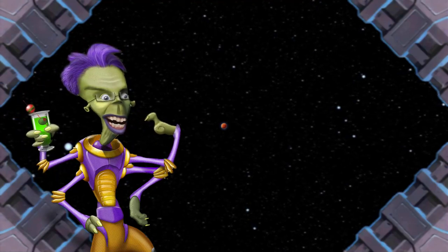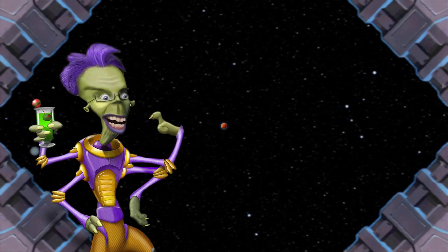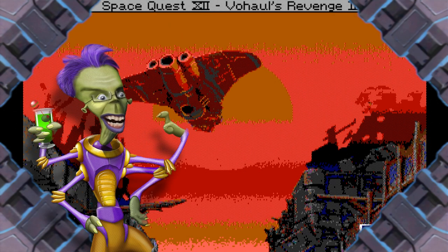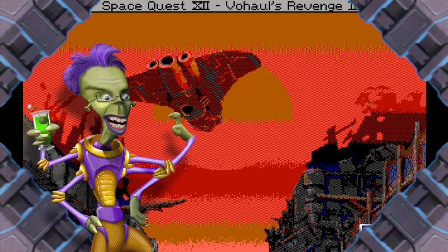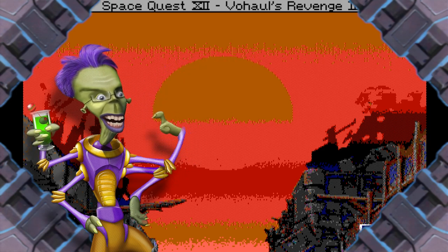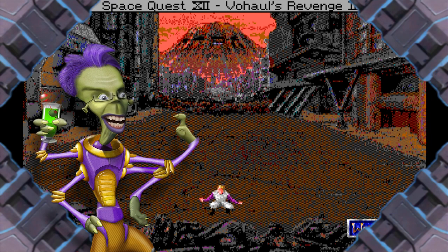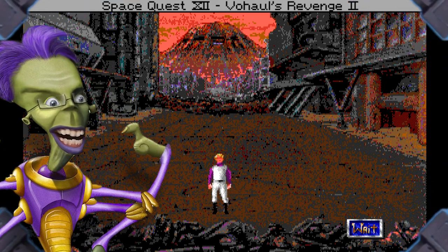Hi, I'm the Space Quest Historian. Look, sometimes you just want to hurt the ones you love. Case in point, you may remember this monstrosity I showed you in a previous video entitled The Worst Version of Space Quest IV. It's Space Quest IV running with an EGA driver that automatically downscales all the graphics from their original 256 colors down to this hideous 16-color mess.